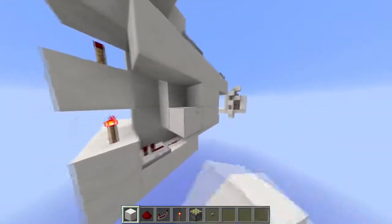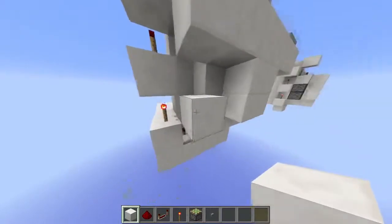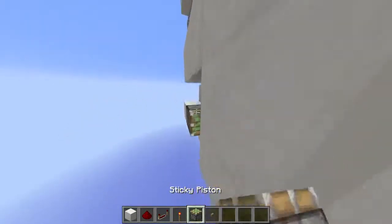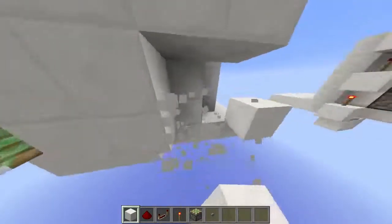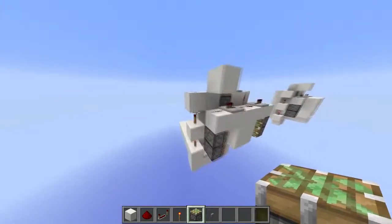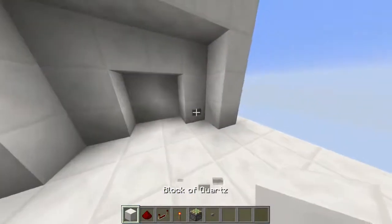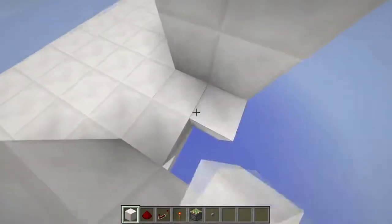Now go a block away from your doors and put sticky pistons just like so. There we go — got them. That's pretty much it. Let's give it a try — go down here and press the button, the doors open. And of course you need your room where your doors are going.